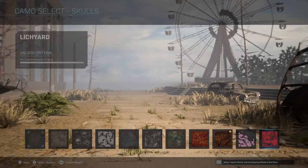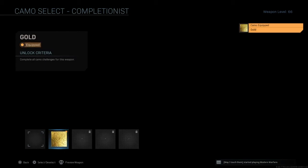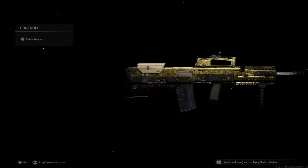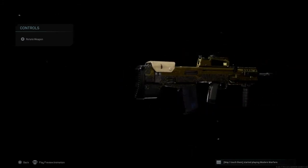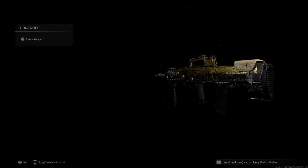I didn't particularly like the long shots with this gun. It was hard to control and stuff. I don't know if I used the wrong class, but I got higher recoil and it was kinda annoying. The gold on the Odin looks kinda nice though — it has like this black second part or whatever.